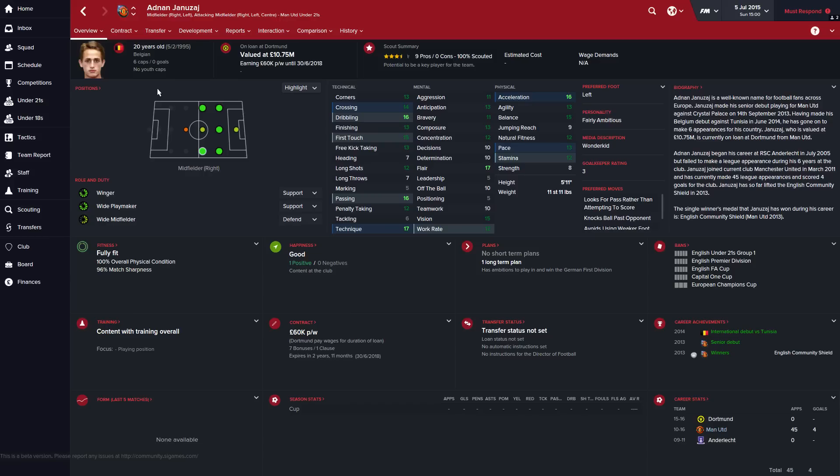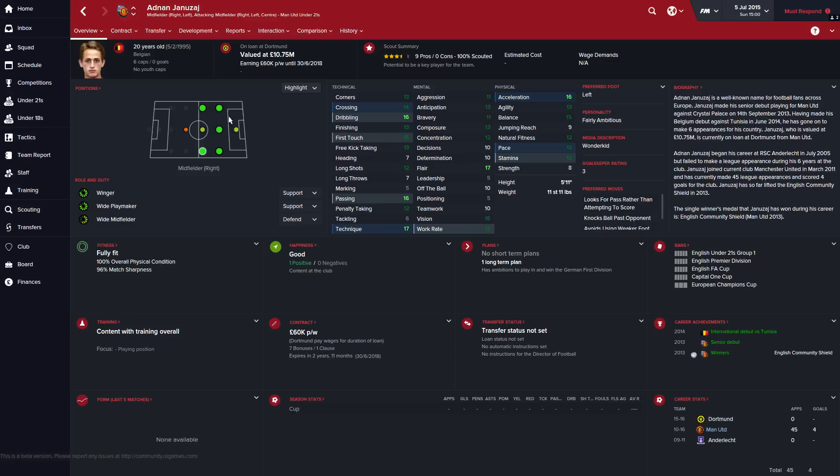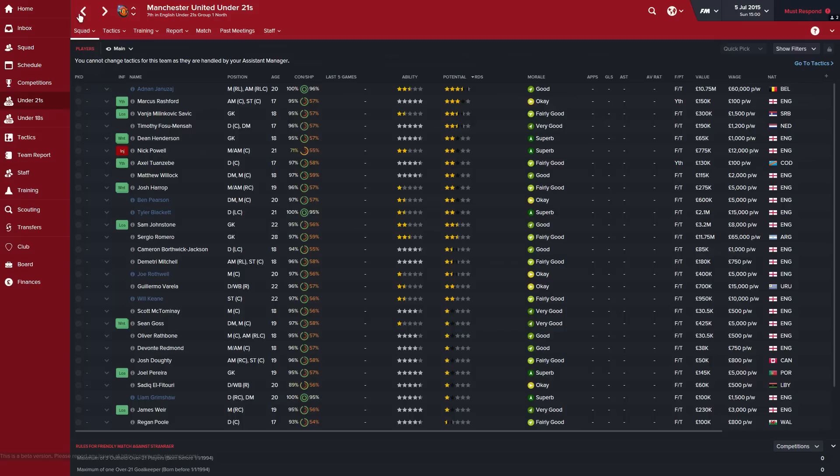Quick look into the under-21s. There's one player I won't go into too much detail about — we all know he's a top talent, quality, 20 years old and out on loan for the season. He can play all the way across the top, even up front if you need him — absolute quality, described as a wonderkid. We all know he's going to be great, so when he comes back he'll be in and around your first team.